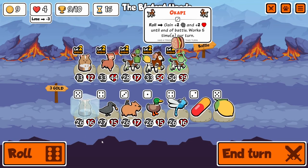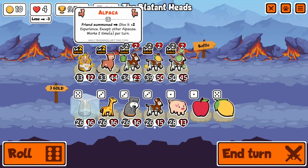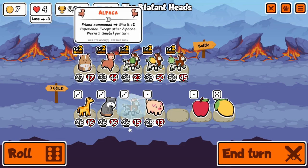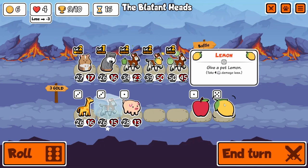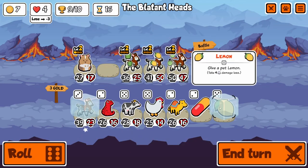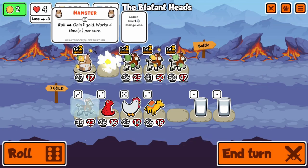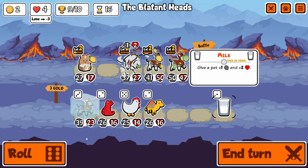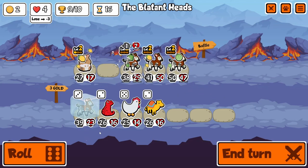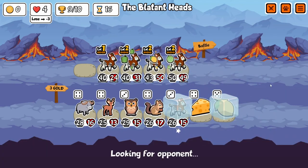It really comes down to the wire, but I'm really glad I did this. Then you see that other Tamarin — the proper play would have been to sell the Hamster instead of the Alpaca, because now I only get 50 stats from the Tamarin. Then I misdo my math — I think I can buy the lemon, sell the cow, and then buy the Okapi, but I'm kind of one gold short. It's turn nine so we're going to win next turn, and I kind of wasted all of that. But I buy the Okapi anyway, and then God graces me with another one in the shop.